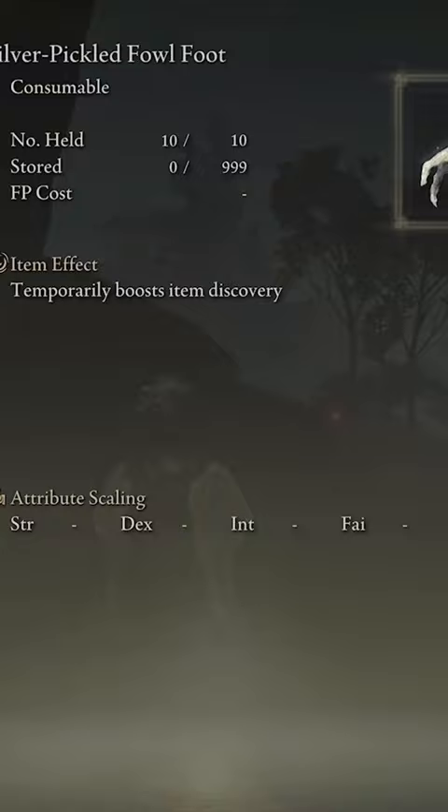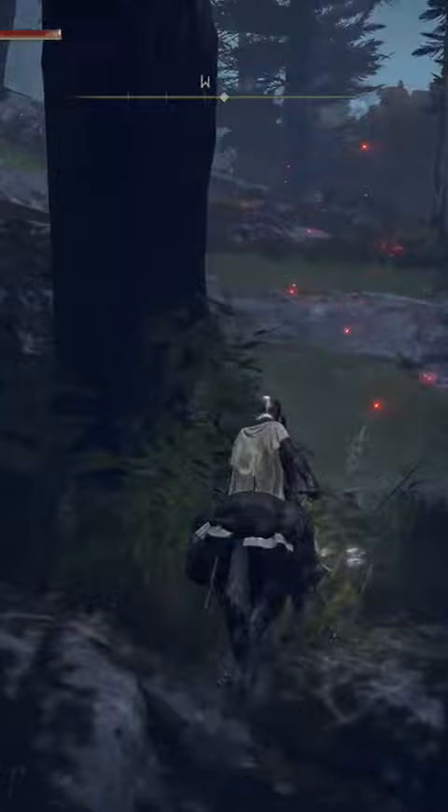We're going to start out with our headpiece, which is going to be the Silver Tear Mask, which boosts arcane by eight. I'm also using the Silver Scarab, which raises your item discovery, and I'm also going to be using a Silver Pickled Foul Foot, which also boosts your item discovery.